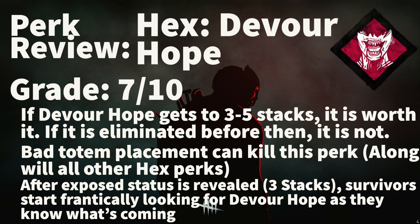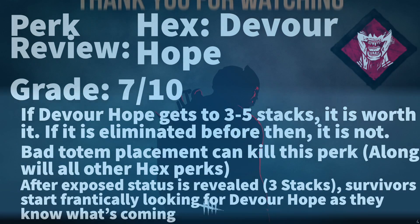After the exposed status is revealed at 3 tokens, survivors start frantically looking around for the hex, as they don't want to continue to be exposed and don't want to eventually get mori'd. This can be helpful because you can knock down survivors who are gunning for your hex totem, or it can be bad because while you are more inclined to camp your hex, they may ignore it and do generators far away from it. This perk changes how you play and takes a bit of getting used to, so I don't think giving it a grade above 7 would be fair.